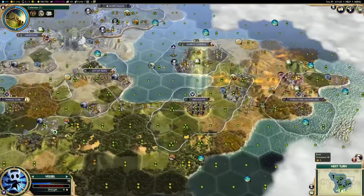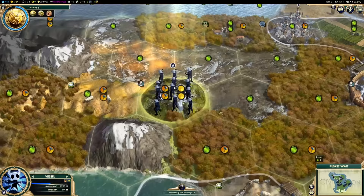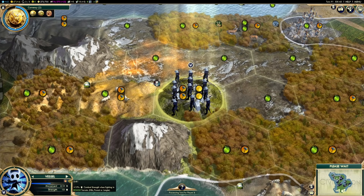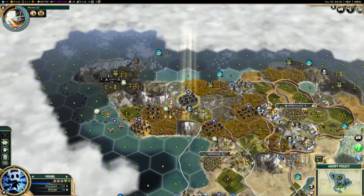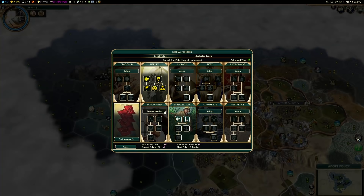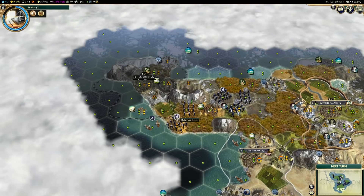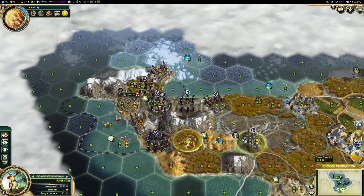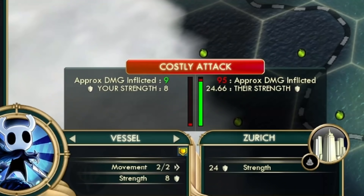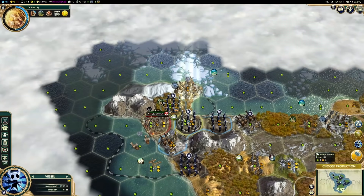The Pale King's unique unit is the Vessel. It feels a bit underpowered — it has less strength than the unit it replaces, but if you scrub five Fallout tiles, it becomes the Pure Vessel. I can only assume that Pure Vessels are extremely powerful because they're a huge pain to acquire. The unique building is the Stag Station, which allows you to airlift units between cities. I really like the concept, but after my army of vessels failed to even capture the nearby city-state, I promptly rage-quit the game.